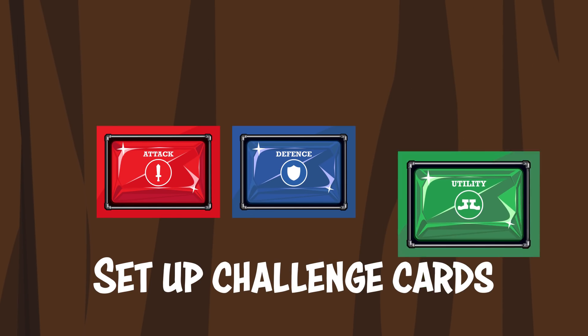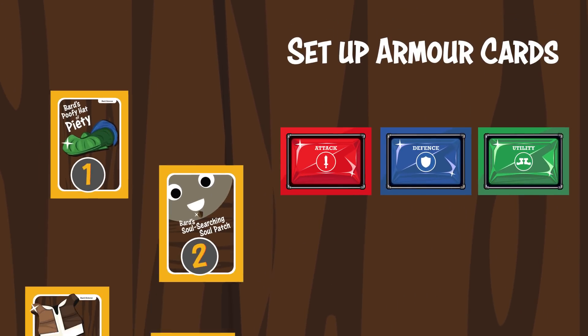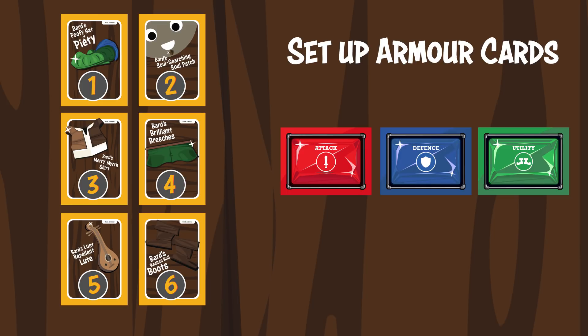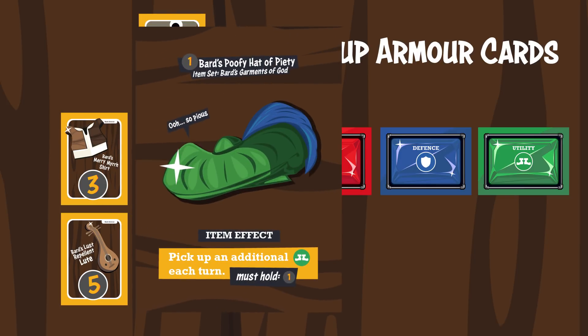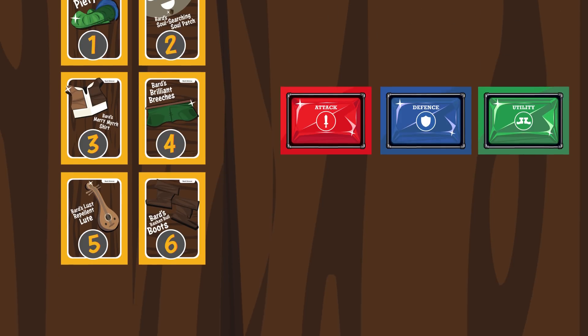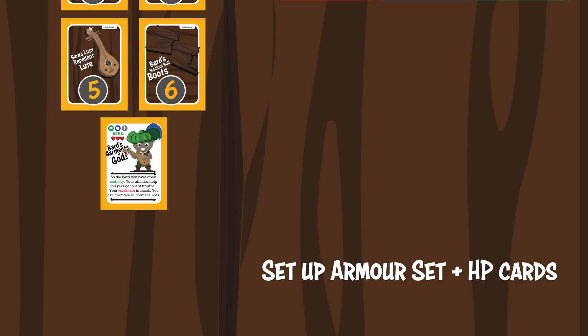Place the Attack, Defense, and Utility card challenges in the center of the table. Place the Barred Armor cards to the left with the large numbers facing upward. Players may view the back of the card only when they have been awarded in the game.